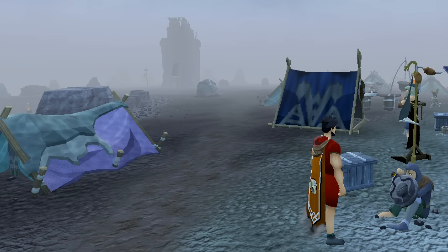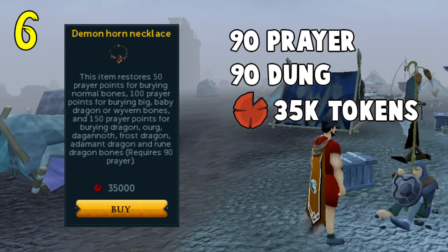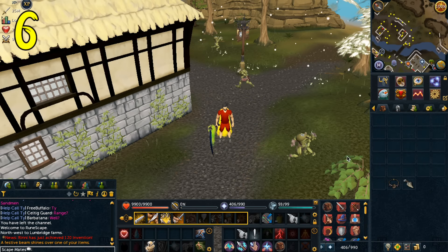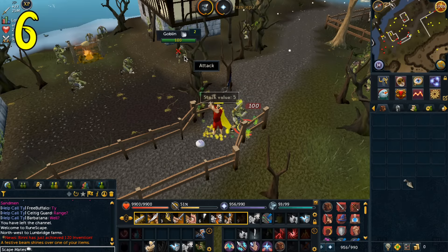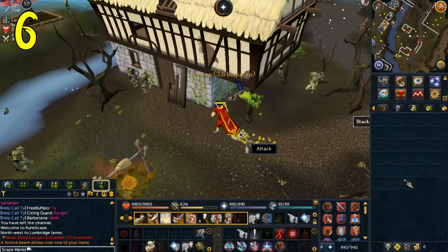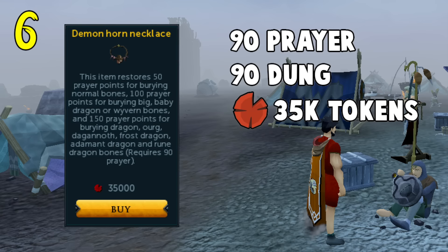This leads rather nicely onto number 6, the Demon Horn Necklace. Along with the Bone Crusher, this is one of the most convenient pairings in the game. It does have a lot higher requirements to use though — 90 prayer and 90 Dungeoneering, as well as 35,000 Dungeoneering tokens to make the purchase. But when worn, this amulet converts buried bones into prayer points, and it is so overpowered. Just normal bones restore 50 points, dragon bones even more. The amulet used with the Bone Crusher allows you to camp creatures with no need for food — the Bone Crusher buries the bones, and the Demon Horn Necklace restores your prayer. You honestly can sit and camp a creature using Soul Split and Turmoil, or Torment or Anguish, whichever combat style you're training in, and you will never run out of prayer points or health. If there are two things I'd recommend spending your Dungeoneering tokens on, it's the Bone Crusher and the Demon Horn Necklace.